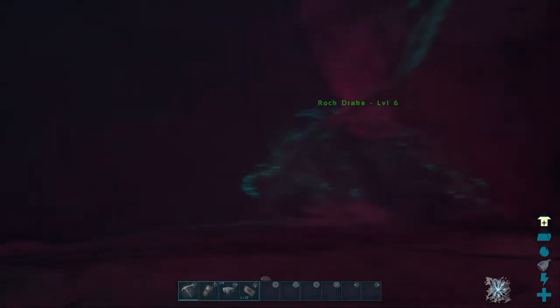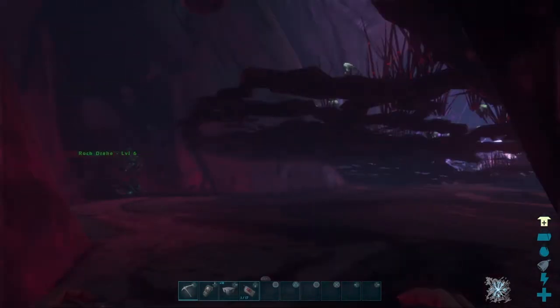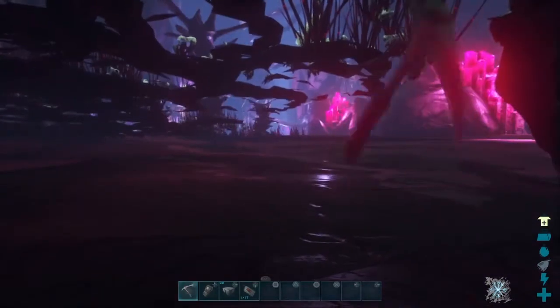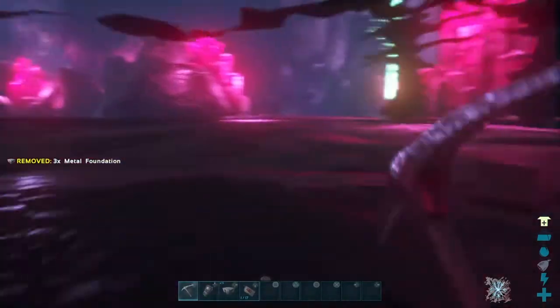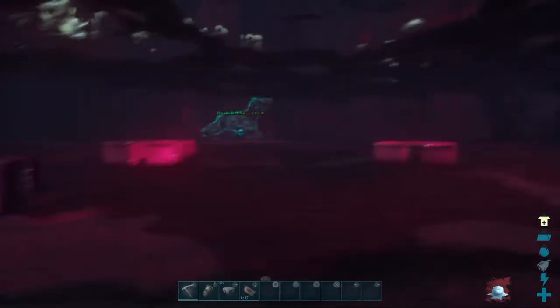You can build whatever you want down here. All you need to do is build some dino gates right here, or anything. To show that you can actually build down here — you can build down here. It's not considered a cave, but this is like a glitch spot, kind of I would say.